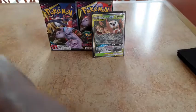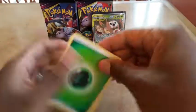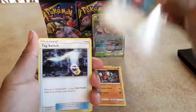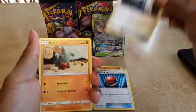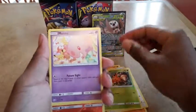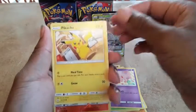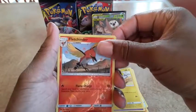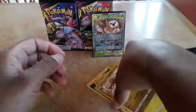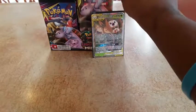Pack number three. One, two, three, four to the front. We got a grass energy, a Deino, a Cherish Ball — nice, we need those — Tack Switch, Gibble, Lickitung, the Dwebble, Munna, Pikachu. Every set the art looks really really good. And Flygon and Haxorus as our hollow.